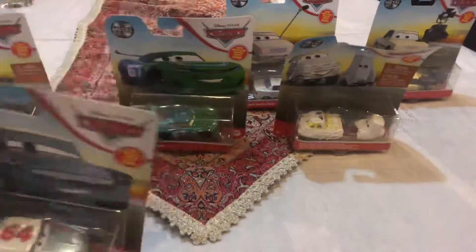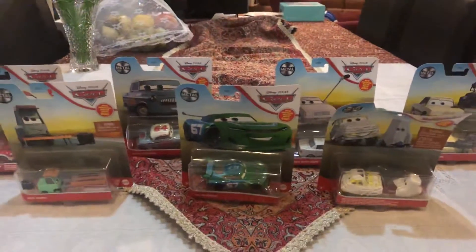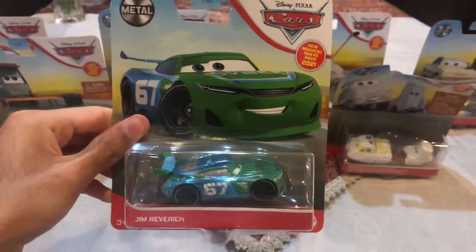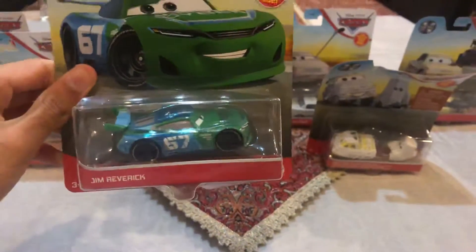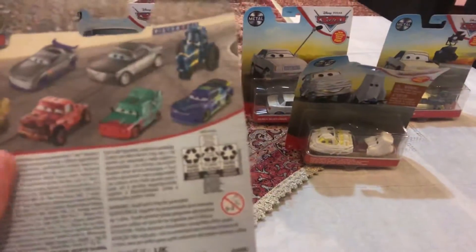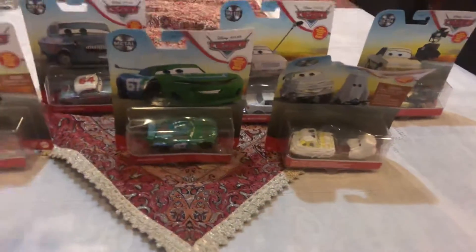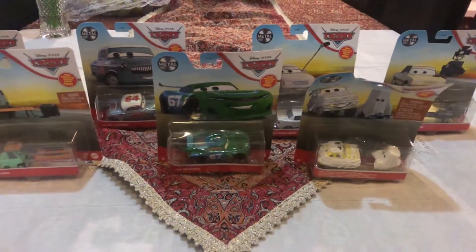And JD McPillar. Here is Dewey Conrad in the 2021 pack. The fourth die-cast that I already got is the new Carbon Cyber Next Generation named Jim Reverick. He is a cool die-cast, but on the back it shows the same die-cast as what you can get on Dewey Conrad's backside. So here is Jim Reverick.